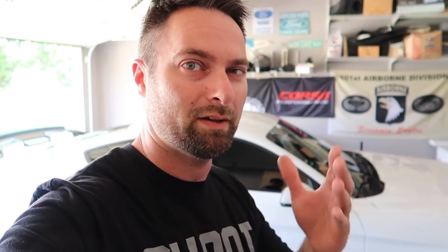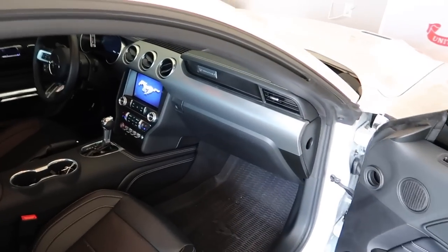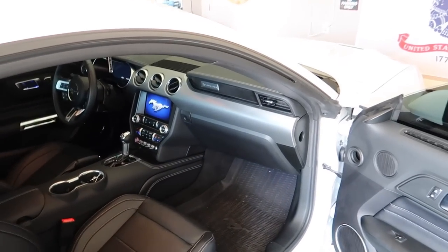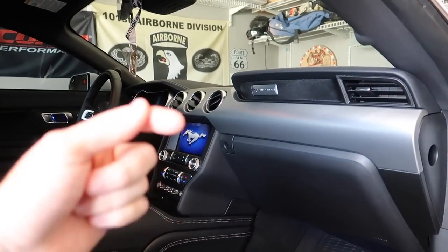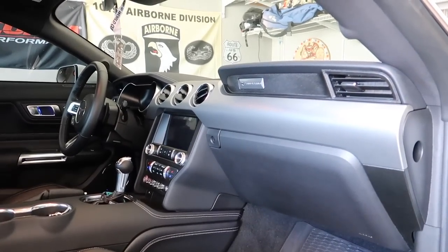This is a really simple install — takes about 10 minutes. Let's get the dash out without breaking any clips. We're glad we got our Mustang back from Ford with a clean bill of health on the 10R80 transmission, because when we add power we're going to start racing this on the drag strip. Very excited for this build — make sure you're subscribed and hit the bell notification.